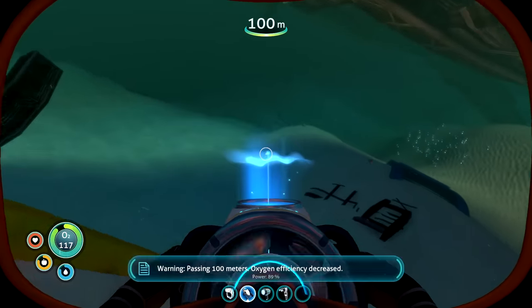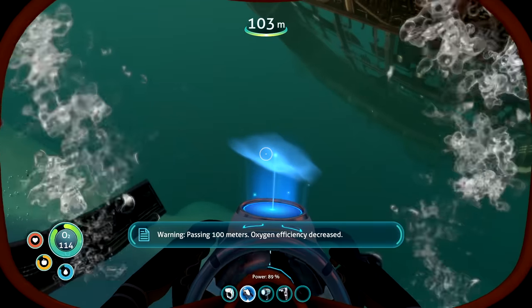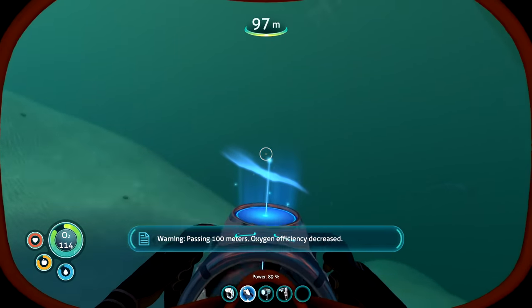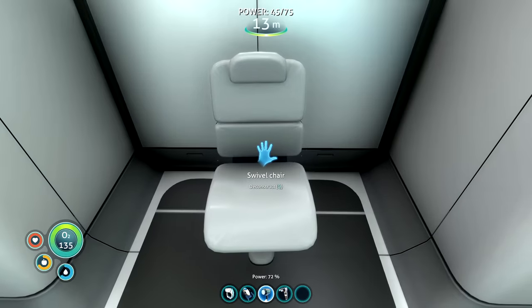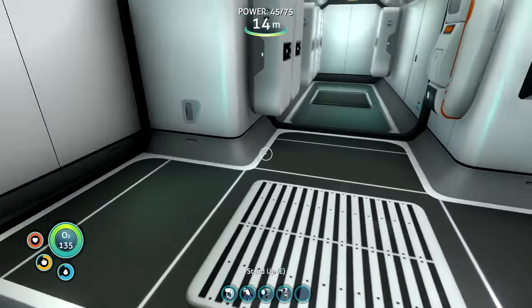I headed towards the front of the ship because you can actually get on the ship for more loot, but that's when I encountered the Reaper Leviathan. What the frick is that? I went straight back home and just messed with the new items I got, like this gaming chair. The chair was called a swivel chair but you couldn't turn in it - what kind of chair is this?